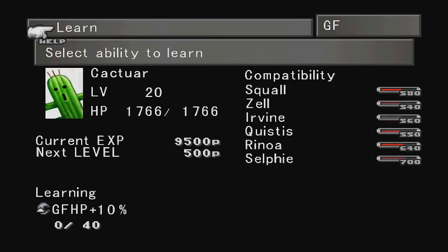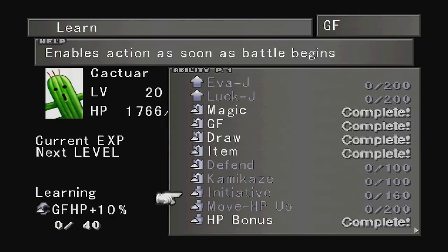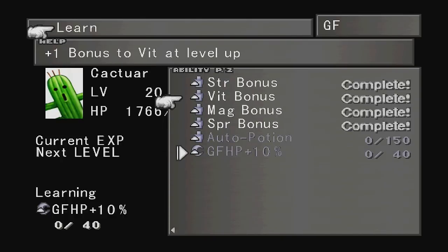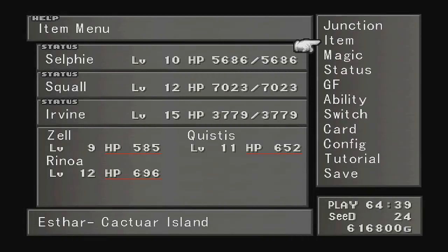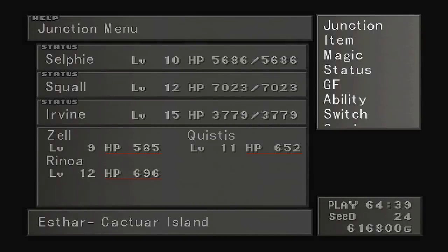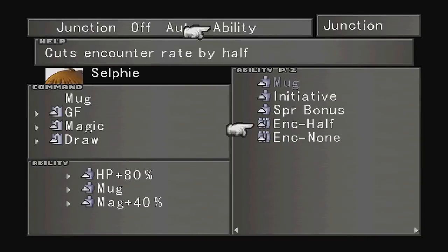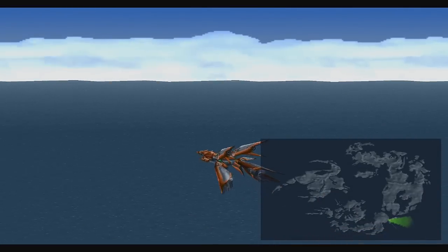The good thing about the Cactuar Summon is that it teaches you a bunch of bonus abilities. If at this point you want to start leveling up your characters — though keep in mind you don't need to — Cactuar is the Guardian Force you want to equip. Because he can give you an HP bonus, a Strength bonus, a Vitality bonus, a Magic bonus, or a Spirit bonus. Whenever your character levels up it will gain a plus one increase on that specific stat. That's why it's so important to wait until the end of the game to level up, since leveling early gives very little stat increase.